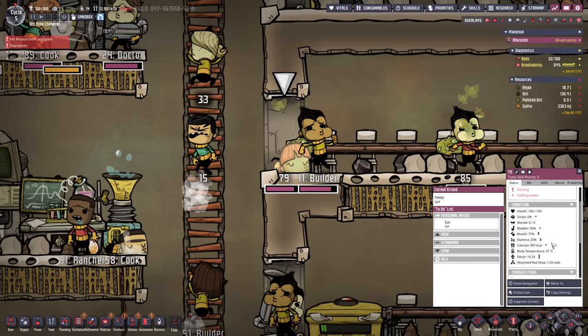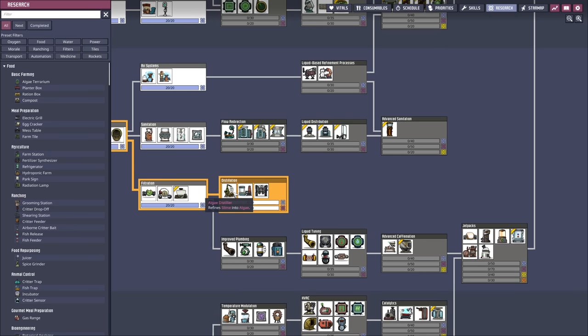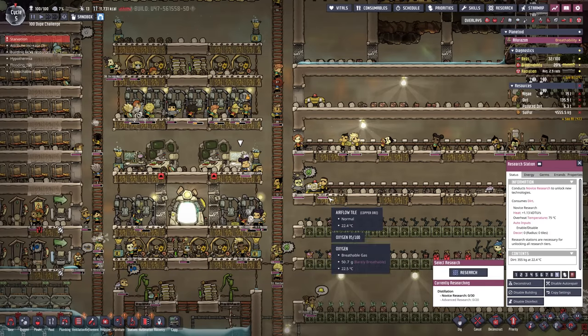I think this guy's been starving before, but at 900 kilocalories you have all day. I'm already preparing the next research even though I can only do the basic research and will still have to wait for the advanced computer, but at least we use our researchers' time wisely.